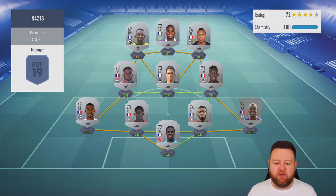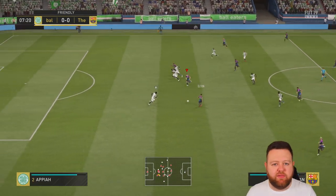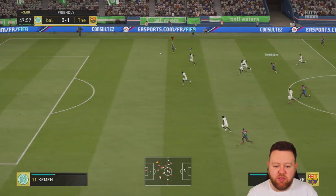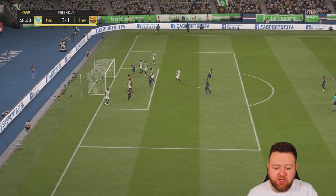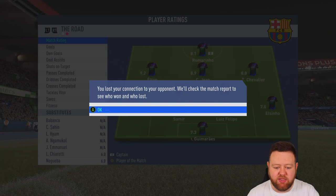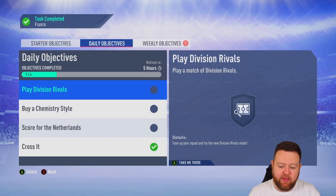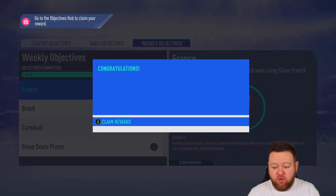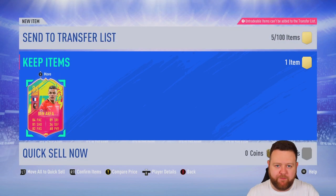I go into my first online single and we get matched against a full French squad. That guy obviously doesn't know you can do two objectives at once. I wouldn't recommend building a full French team - just do the Brasilva one, do the German one and bring on a couple of players. I score a header with Elton, and because we scored with a Frenchman, we complete France in the very first game of the day - eight out of eight - giving us an 86-rated Ben Arfa for free.